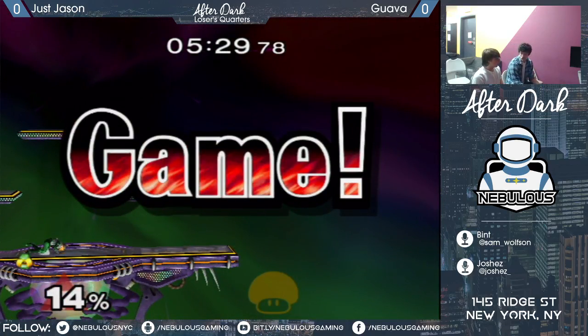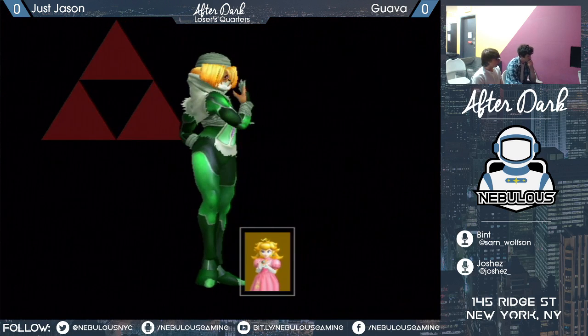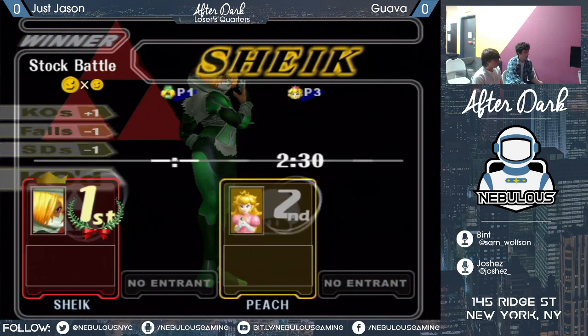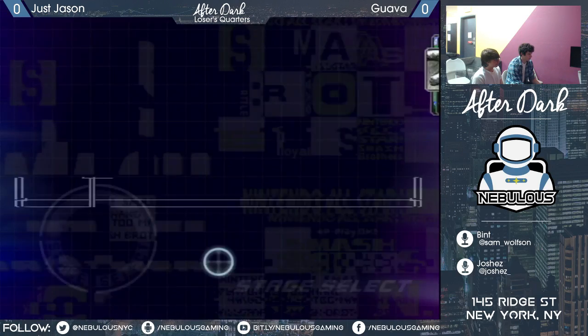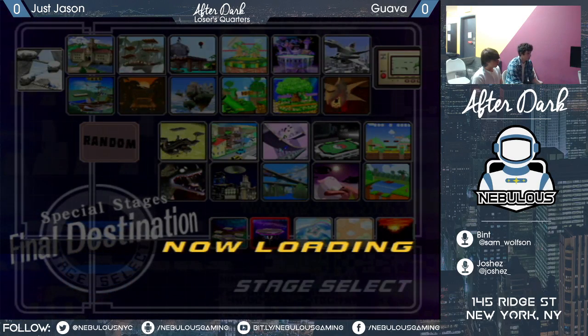And that trade will do it. Good trade for Jason. Peach - obviously not the character you want to trade with too often. But at that percent in that situation, Sheik's forward air is a good option.